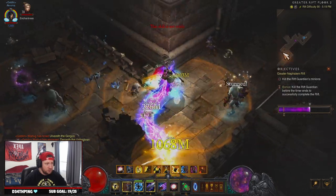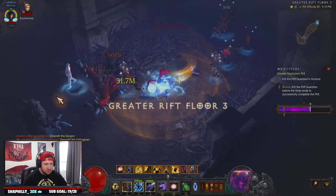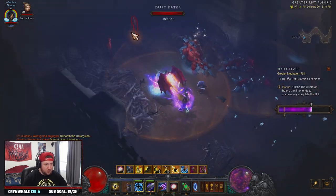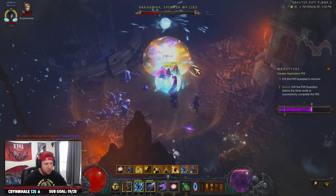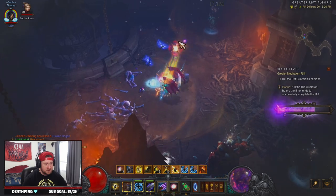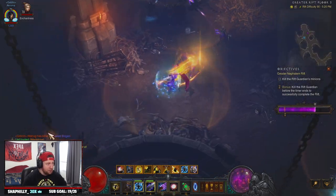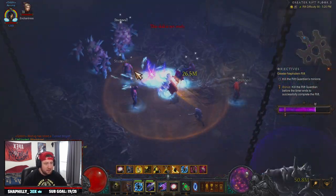One trick I like to do is cast Electrocute ahead, then fire my Arcane Orb. Sometimes if I get the stacks I'll fire it so that when the orbs finally get there — because they move so slow — they'll actually be inside a time bubble and you get all that additional damage. It's just a cool way to try to speed things up.